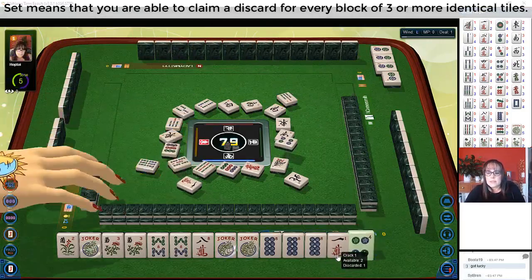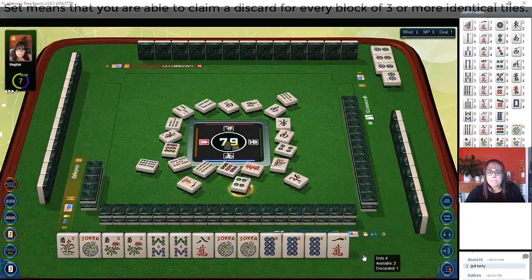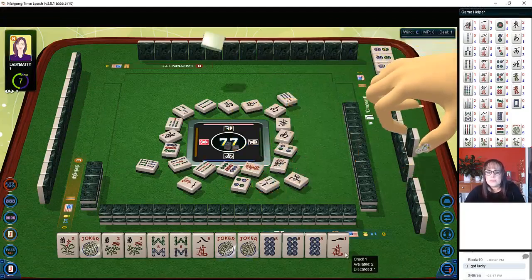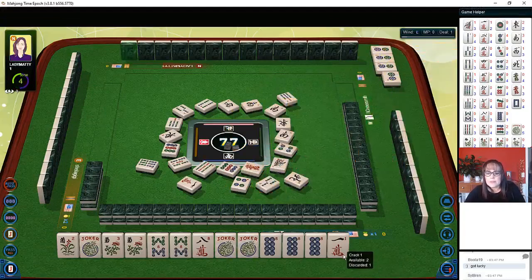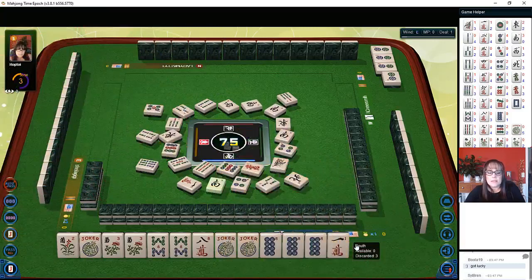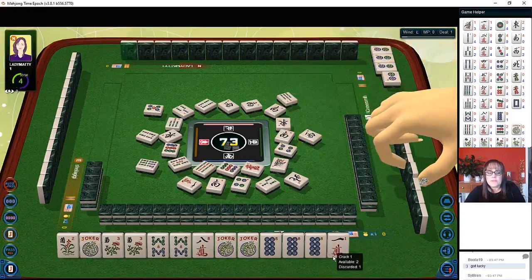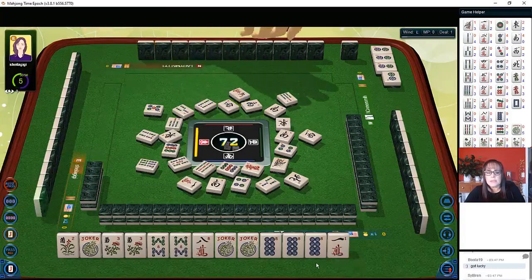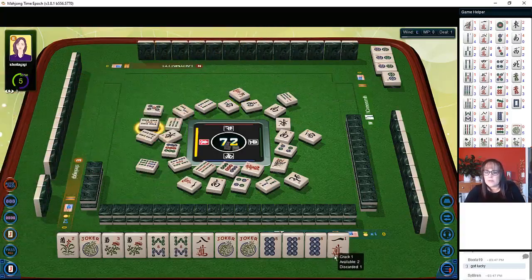Six bamboos, four dot is out, one crack is out — two or three would have been good discards. We want an eight, a wind, or a flower. I'd rather not expose a flower with a joker because anybody who has a flower is going to take that joker right away, putting them in a better position just by having an extra joker.